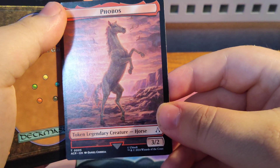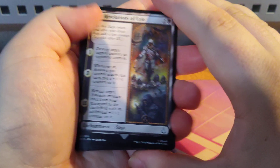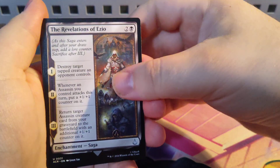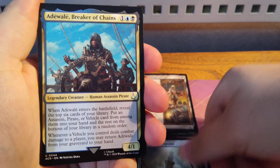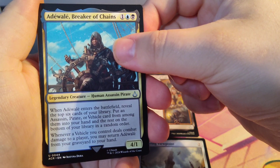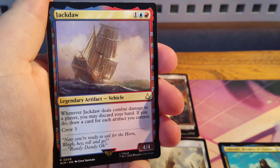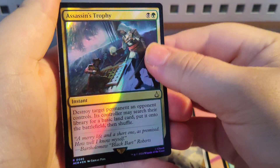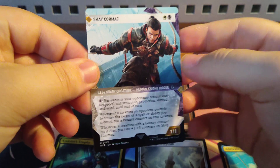Our token is this Horse. We've got the Revelations of Ezio, Towering Viewpoint, Adewall Breaker of Chains, Island, Jackdraw, Assassin's Trophy, and Shay Cormac.